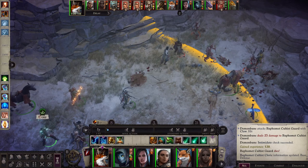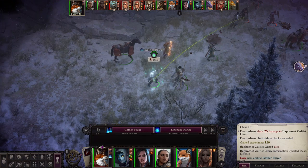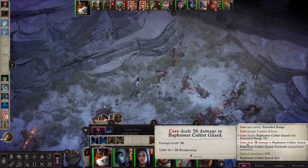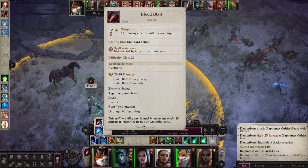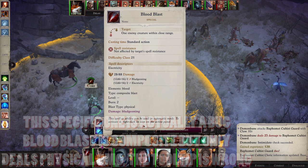Then we have the slightly more complicated composite blasts. Composite blasts combine elements to form a new type of blast, which will happen when you start hitting level seven and fifteen and can pick a second element. For instance, combining water or air would give you a charged water blast dealing electricity and physical damage. The crux of composite blasts is they do both types of damage, and typically do about double damage because you get the damage from both sources.